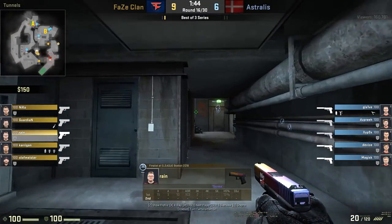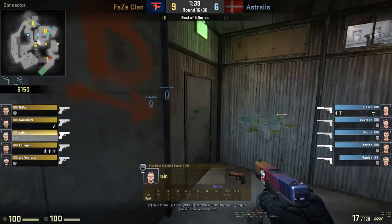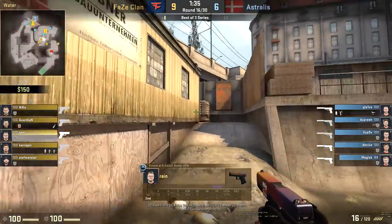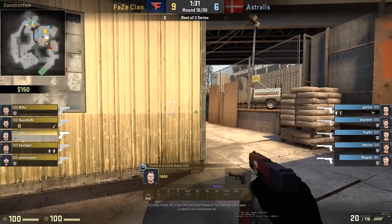We can compare it to this round where a little bit more utility is used. It's a pistol round so there's not a whole lot, but there is some basic utility — smoke towards heaven, Molotov towards the barrels area. We can look at where Rain puts his crosshair — not much difference in his movement, but he still aims at different spots.